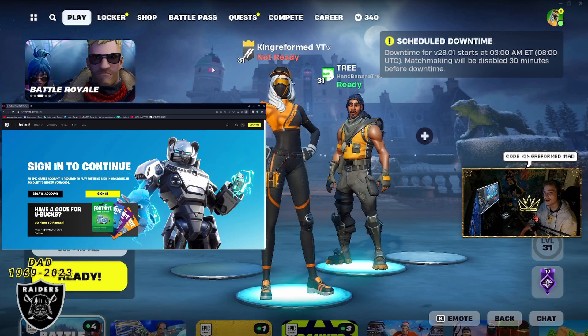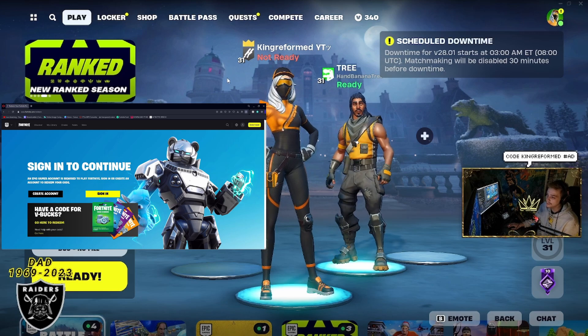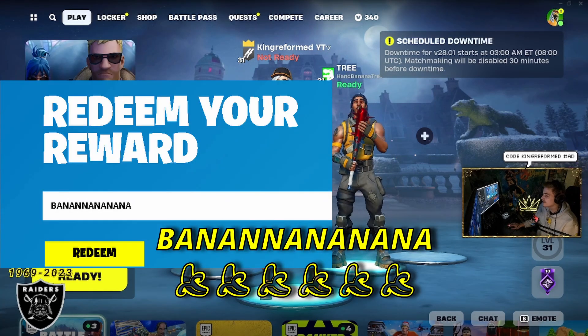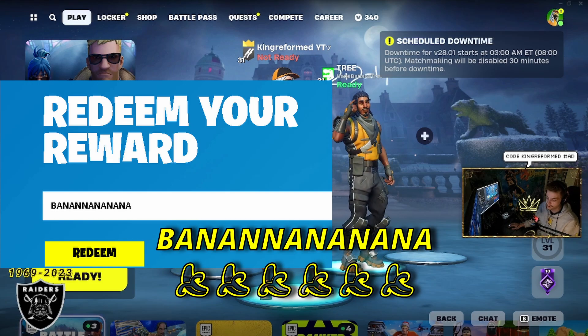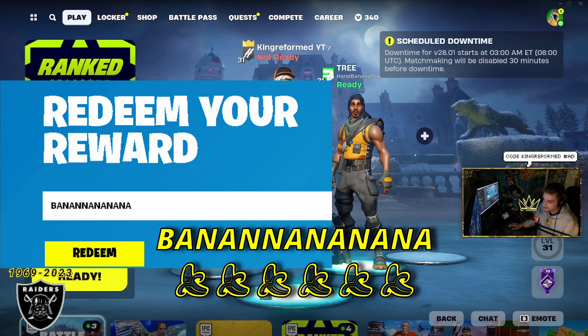All you gotta do is know the login information for your Epic Games account and have a tablet, phone, or PC available. When you're on there and successfully logged into your Epic Games account, all you have to do is paste in the code — banananananana — and you cannot miss that. Right in the middle there's two N's, so don't forget about that.